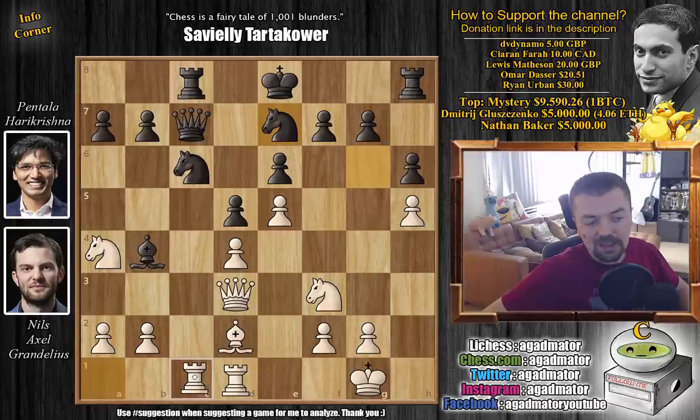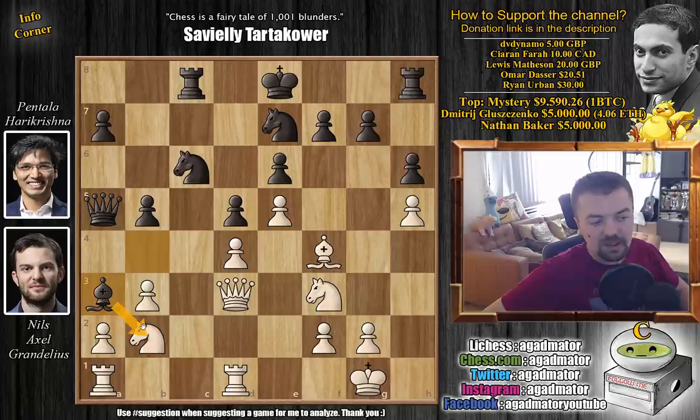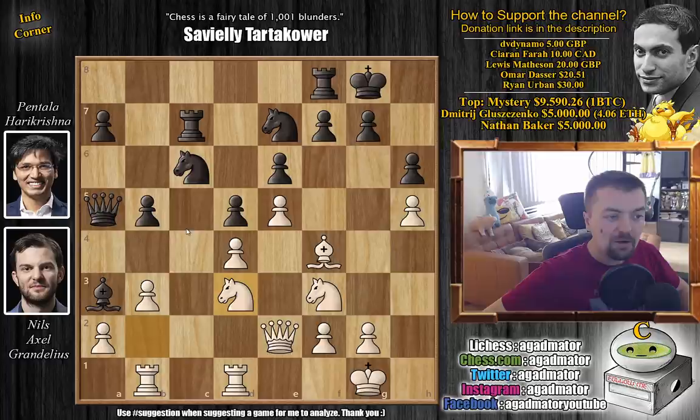You can just continue developing rook a to c1, which definitely makes sense. But for some reason Grandelius wanted to keep the dark square bishops on the board. We have queen to a5 attacking the knight, b3 defending, and now b5 kicking the knight back. Knight to b2, and now even bishop to a3, forcing white to decide how the knight will be defended — the knight has no squares where it can go to. So queen e2 guarding the knight, and the queen leaves the excellent d3 square and goes back to e2. We have castles by Hare Krishna, and now rook a to b1 defending the knight — now the square is freed so you can bring the knight into the game. Rook to c7, black has some ideas of maybe doubling up on the c-file, and now knight to d3.